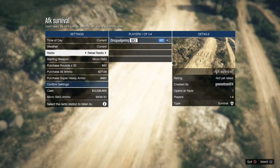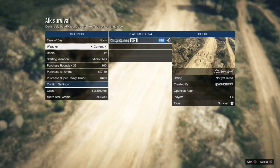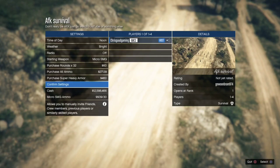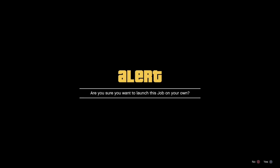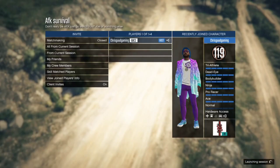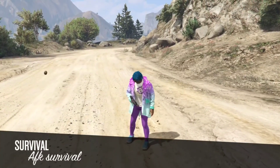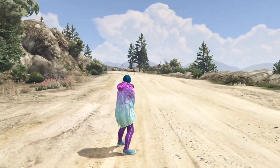Once you guys get in, you can change the time of day and weather — set it to noon and bright. Scroll down, confirm — it's not going to eat any ammo or armor. Scroll down again and hit Play. If you have a friend who doesn't have any money, or got reset from doing a GTA glitch and has nothing, you can bring them in here and make them some money too. The more people you have, the more money you will make.